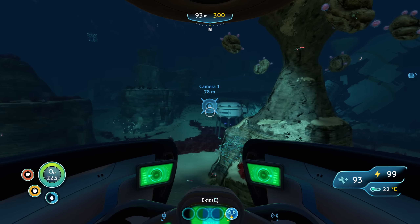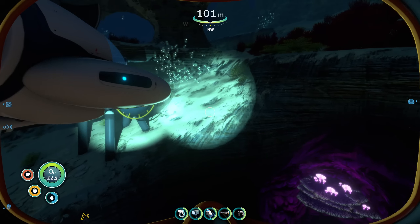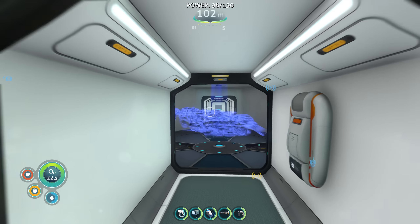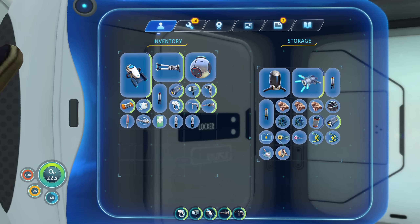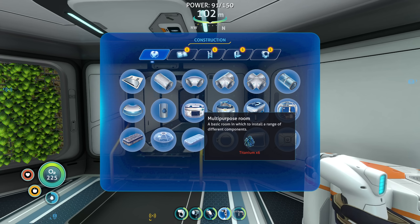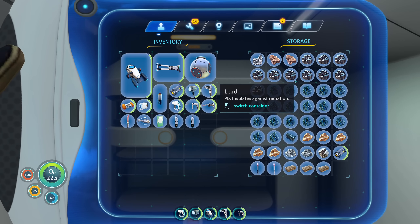Let me just note down what ingredients I need to make a base — I need to make a staging area. I want to try to make a bunch of the new base components I haven't yet built. Let me grab the habitat builder tool. I want to make the moon pool — for that I need titanium ingots times two. I have a bunch of titanium, that's gonna be easy. Let me do this and then make titanium ingots — it frees up inventory space, ten of them becomes one.